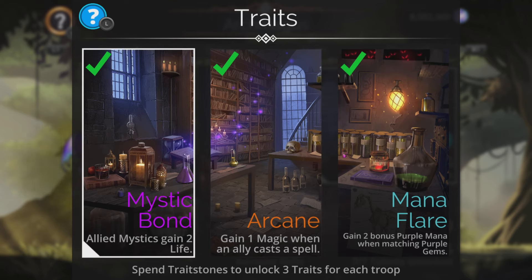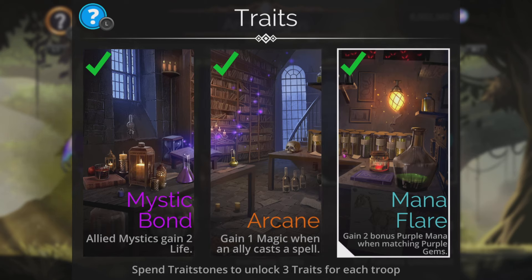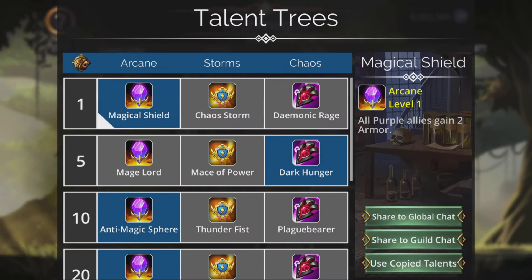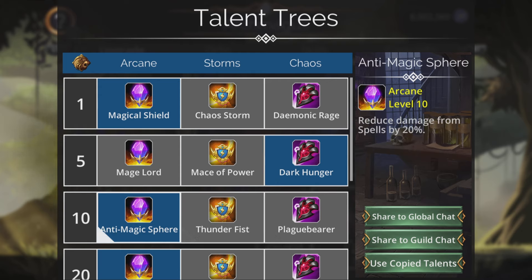All mystics gain two life — that is the hero trait. Gain one magic when an ally casts a spell, which boosts up the power of our damage-to-all weapon. Gain two bonus purple when matching purple is really nice. For the talent trees we can have Magical Shield and Dark Hunger — steal life from the first enemy when matching purple gems, which is cool.